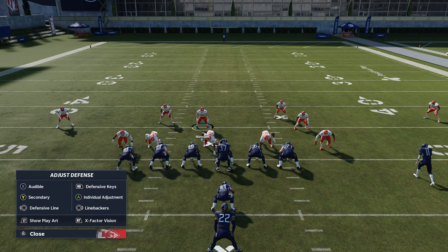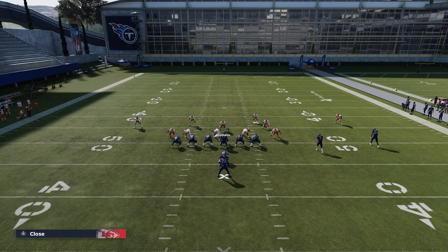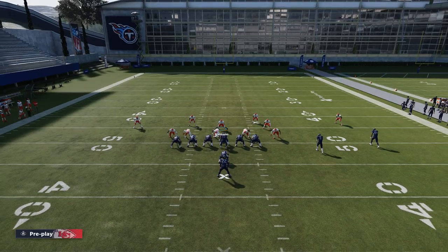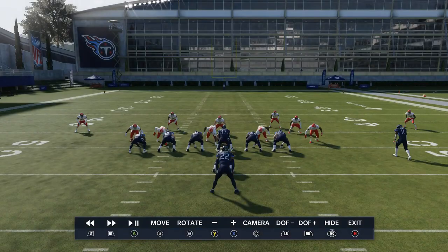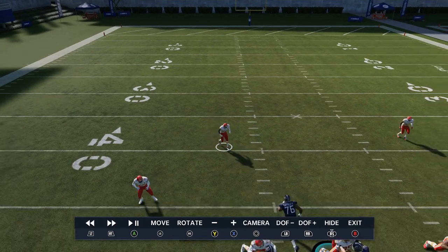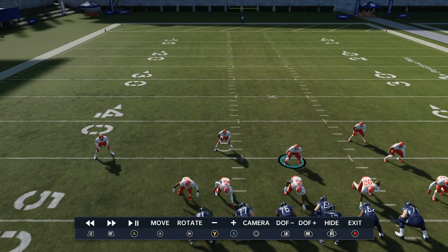So in this scenario, don't guess pass, don't guess run — just let them make the reads. I'll put my linebacker on a blitz. I accidentally guessed pass there, so I'll go to the replay to hammer that point home because it was a mistake — I did it out of instinct since I do it so often. You can see: I guessed pass, so they immediately get out of the box. Anytime you guess pass, even though it was a run, they immediately drop back. That's why it's best to not guess pass in a formation like this when you're trying to set this up for run defense.